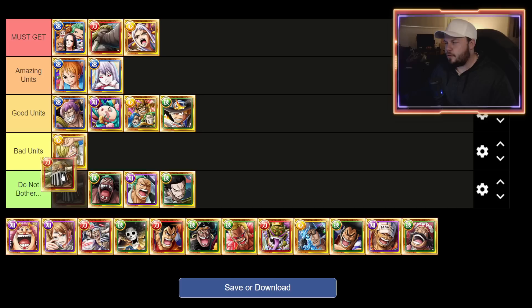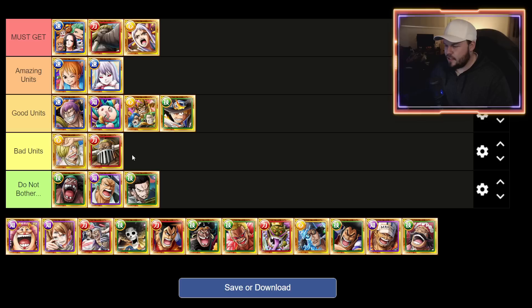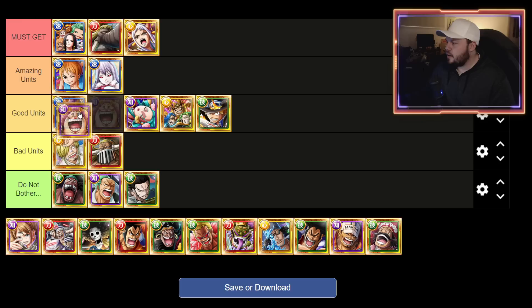Legend Jack I think is pretty bad overall to invest in. His buffs are okay, but he doesn't see too much play unless you're using EXP teams to farm, and Legend Marco is just a better version of him. Unless you're using him in rumble, this character is really not worth it.